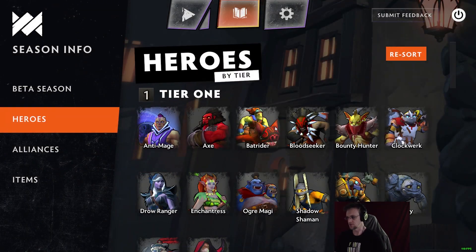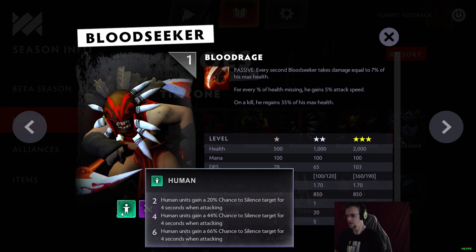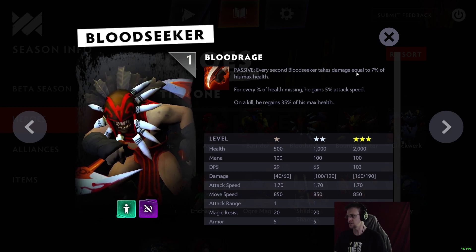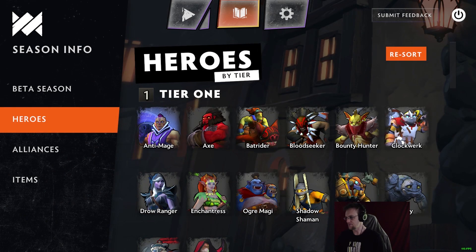Bloodseeker is interesting because he's not in Auto Chess. He's part of the Human alliance, which gives a 20/44/66% chance to silence targets for four seconds when attacking. He's also an Assassin. His passive: every second he takes damage equal to 7% of his max health, but for every percent of health missing he gains 5% attack speed, and on a kill he regains 35% of his max health. He hurts himself to deal damage, then heals on kills.